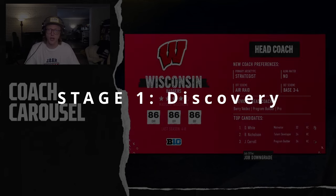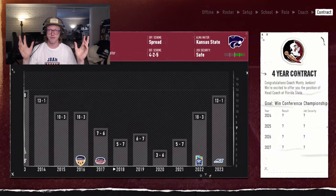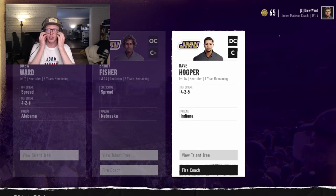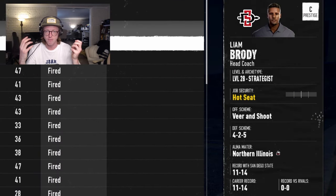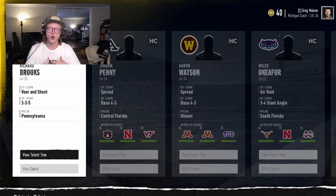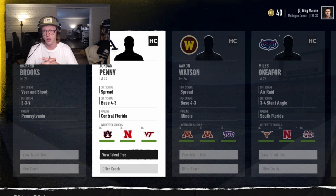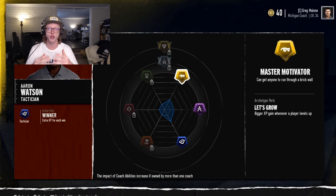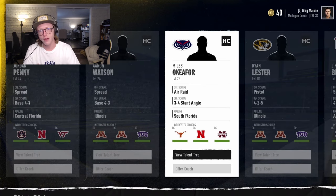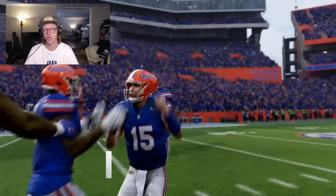Stage one: discovery. This is going to be my favorite part — I love recruiting. It's always been my favorite thing and is kind of the lifeblood of the storytelling in the game. The first stage of recruiting is discovery, where your goal is to learn information about the prospect as quickly as possible. The faster you can learn information about the prospect, the sooner you can decide whether or not to pursue them. Discovering intel about the recruit is pivotal in how you craft your pitch and sell your school. Uncovering that information before your competition gives you a huge advantage.